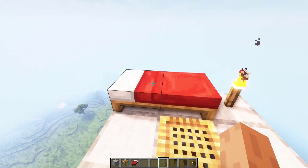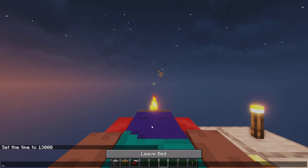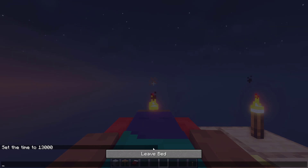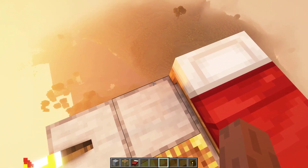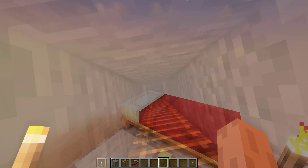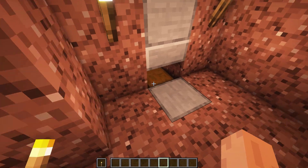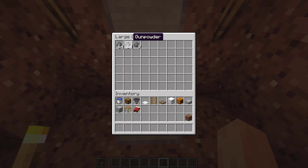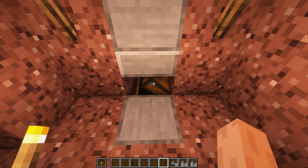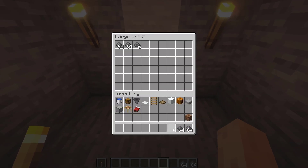While AFKing, to improve the rates you can either sleep through the night. Now I'm going to AFK for 10 minutes — after 10 minutes let's see the result. This creeper farm can produce around 1500 plus gunpowder every hour. As you can see, you can get all this in 10 minutes.